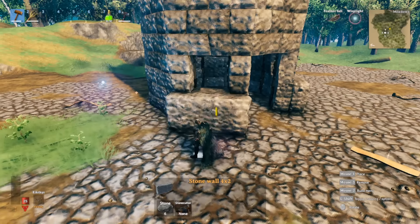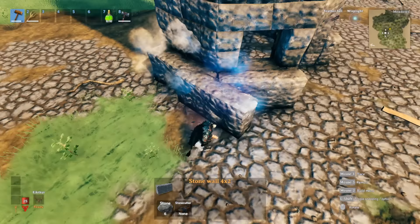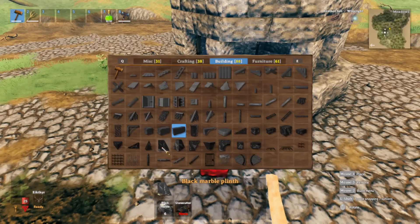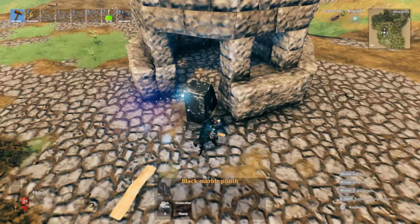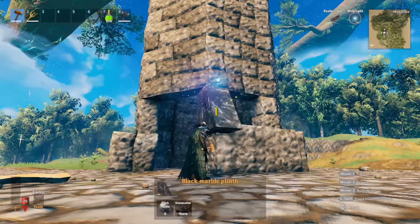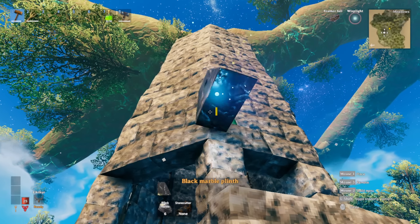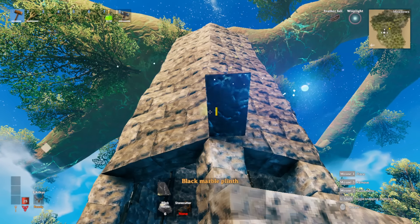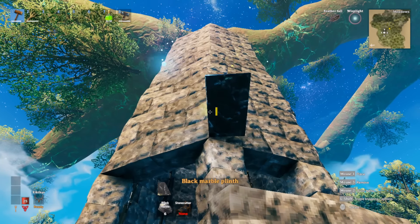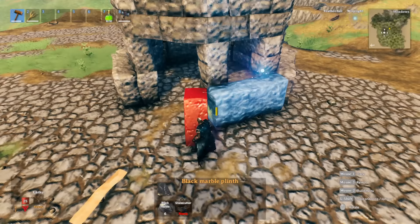I'm going to make use of that space later on. Once you have these in, switch over to our black marble plinth and start on this side first. Put your pointer above so you can see clearly that you want the plinth to be in the direction of where the crease is pointing towards your character.